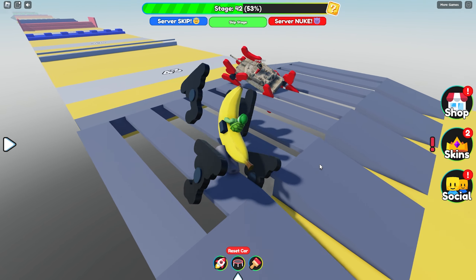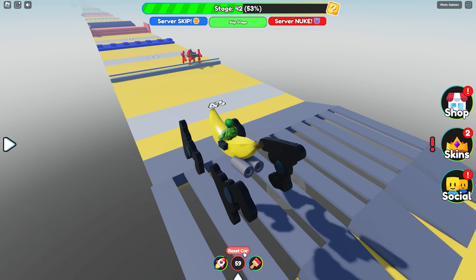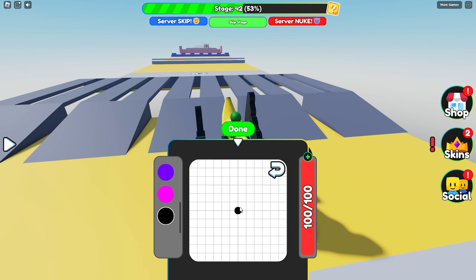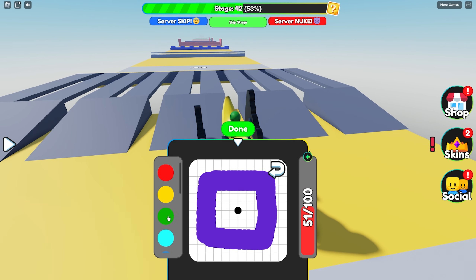Ha ha. You can't beat me now though. Oh gosh, wait — I'm slipping. I slipped on my banana. That's right. I'm the best, buddy. I'm already on level 45. Oh gosh, no. I better reset my car and come up with some different wheels fast. Let's see — what if I go ahead with the square wheel shape? Because that was super duper cool. And I'll change the color this time — I'll make it blue.